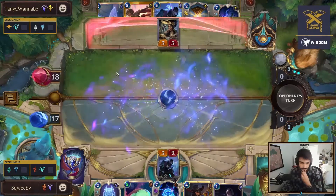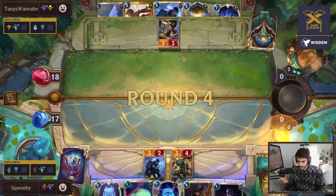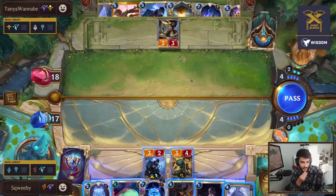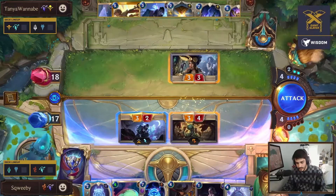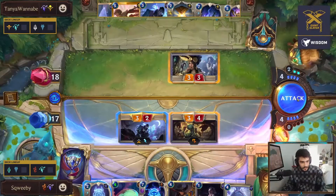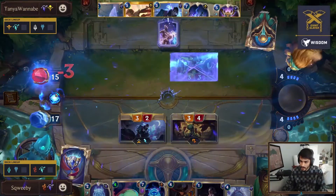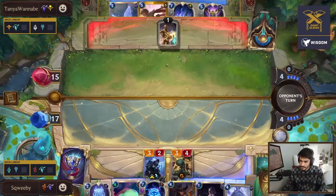We'll see how Tanya starts to develop this board. Xenotype has been played, which does mean Aphelios can look for crescendo and hopefully find a Sparkle Fly that has been buffed. Having a Sparkle Fly in hand already is not great. This is an interesting play by Squeeby - the crescendo last turn, which normally you wouldn't necessarily want to do, but given the open attack it makes a lot of sense. Squeeby is looking to put the pressure on.